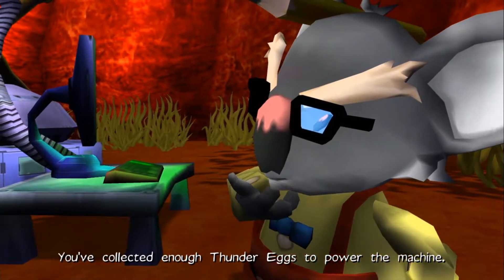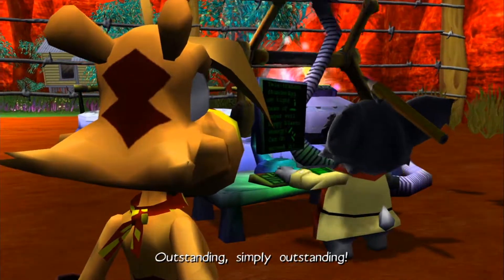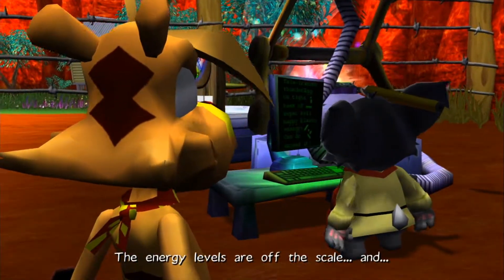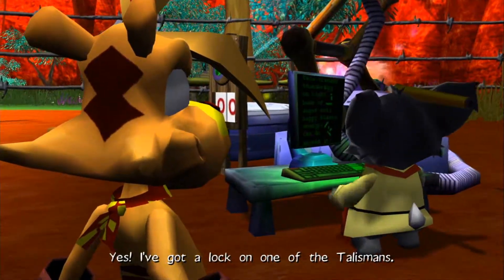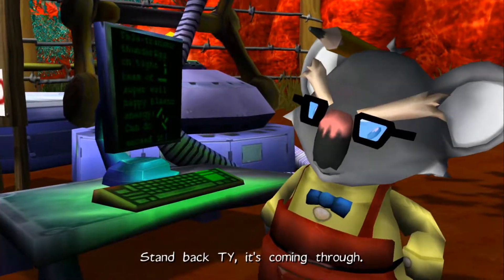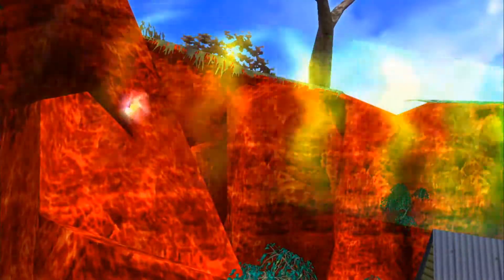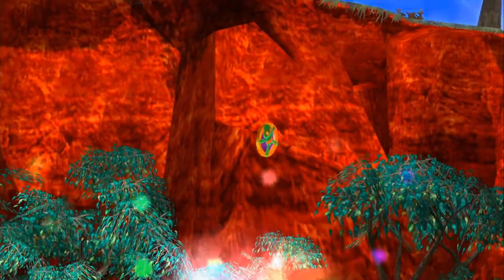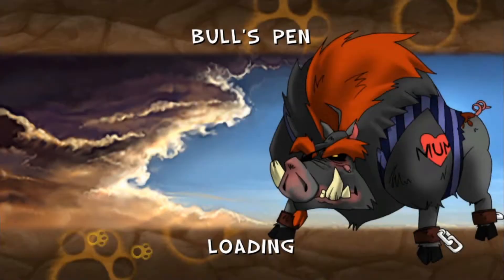I've collected enough thunder eggs to power the machine. Let's give it a go, shall we? Outstanding — simply outstanding! The energy levels are off the scale. Yes, I've got a lock on one of the talismans. Stand back Ty, it's coming through. And here we are at Bull's Pen.